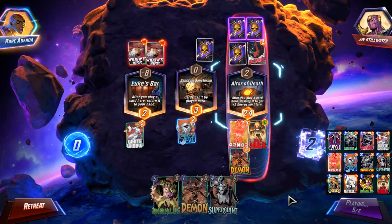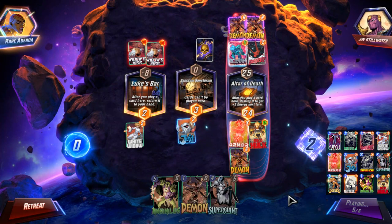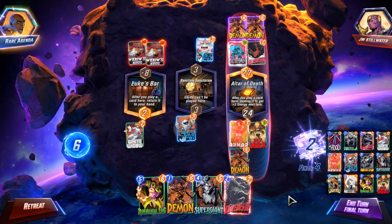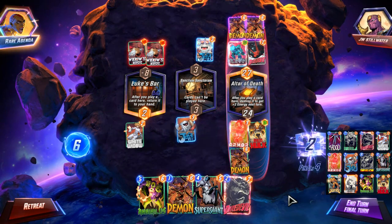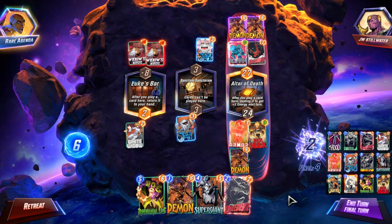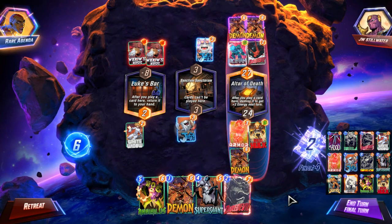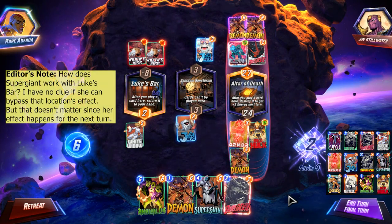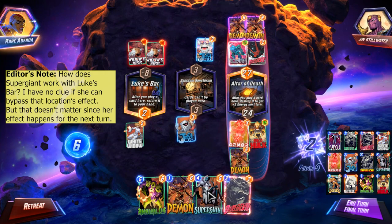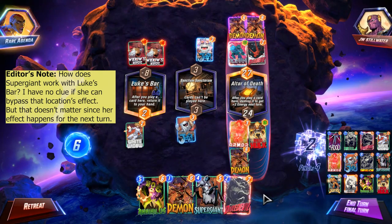Okay, they have their own Jeff. I have priority. How does Supergiant work into... I should win. Oh, that's next turn? Don't reveal until all cards played next turn. Okay, that wouldn't work.